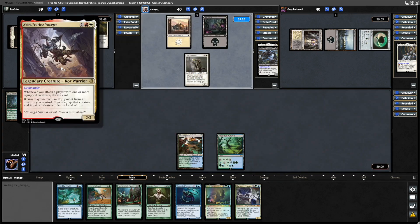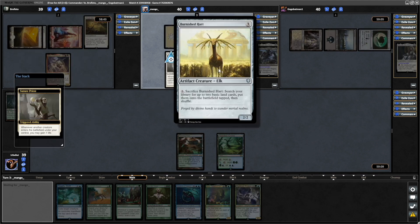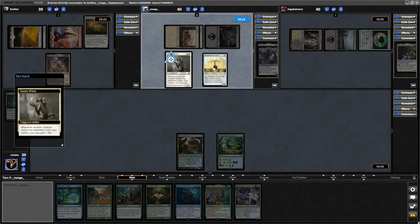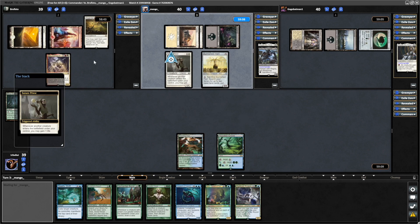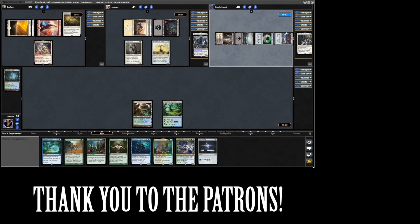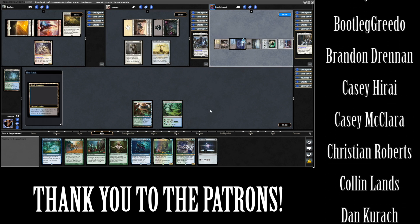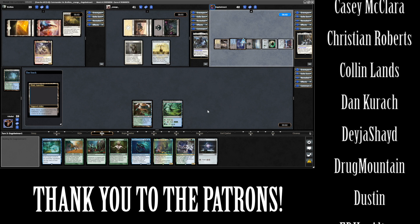Akiri, Fearless Voyager, is the first commander to enter the battlefield. Burnished Heart deciding to do a bit of ramp over the next few turns, and that will gain them a life. Rolfisto obviously lost a life from the Suture Priest and Akiri entering. Temple Bell — hopefully it goes for that straight away. We don't get into a land, but we do get a Sol Ring so we can fix our land next turn with Kodama's Reach.